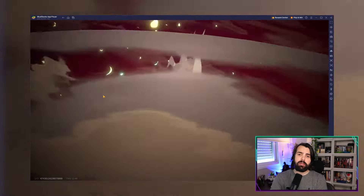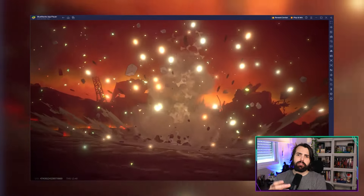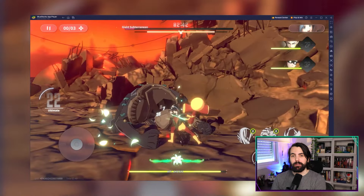Last but definitely not least, let's talk about Link Attacks. You can combine your team's abilities for a powerhouse move — stun, damage — mix and match for devastating combos. Master this and you'll be on your way to ruling One Punch Man World.